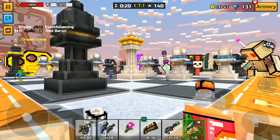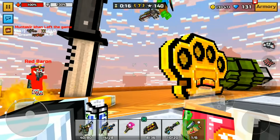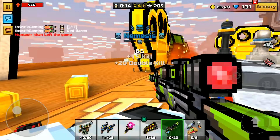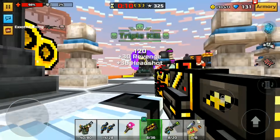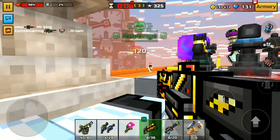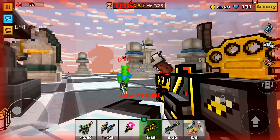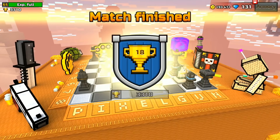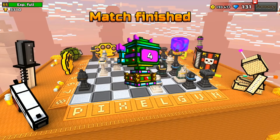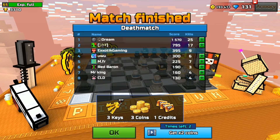Is this a one-shot kill? This thing better be a one-shot kill — it's a very slow firing rate. Yeah! There we go. Double kill — it's like a .5 shot kill. This thing will be easy to get kills with. Very easy to get kills with that. Mr. Dream is not really a dream come true — he's kind of bad at the game.